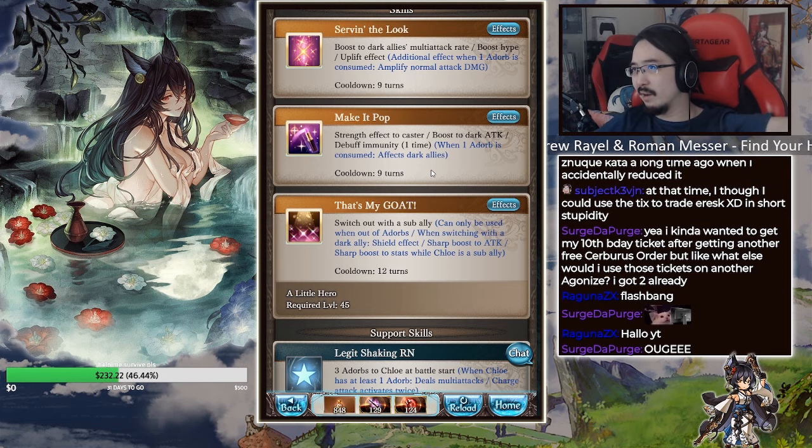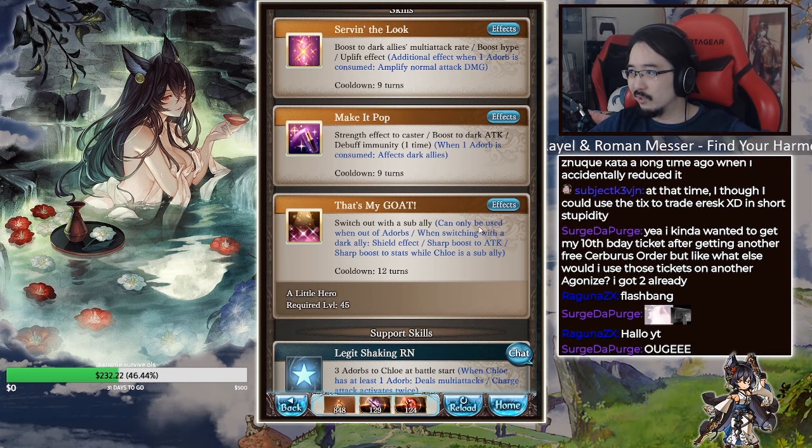Her second skill provides a strength effect to the caster, boosts dark attack, and grants debuff immunity when one adorb is consumed — affecting dark allies. You can also switch out with a sub ally, but this can only be used when out of adorbs. When switching with a dark ally it grants a shield effect, a sharp boost to attack, and a sharp boost to stats while Chloe is a sub ally. This skill is basically what makes her good.